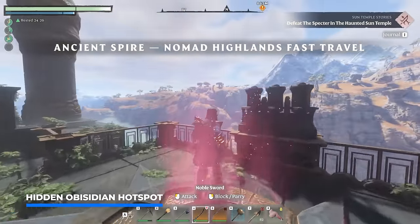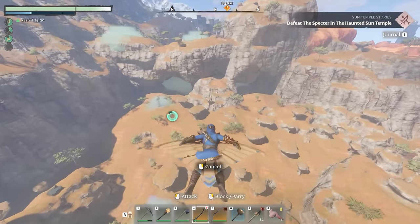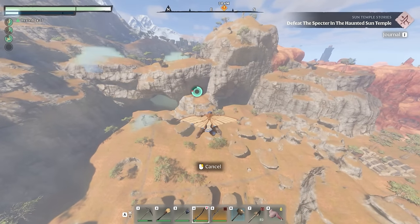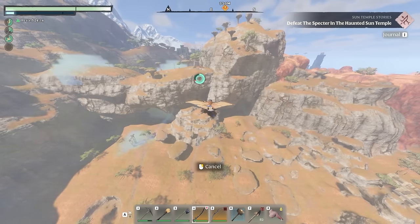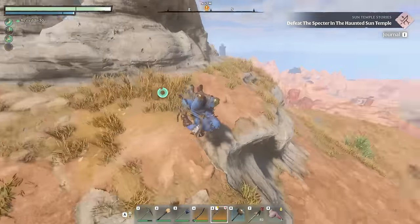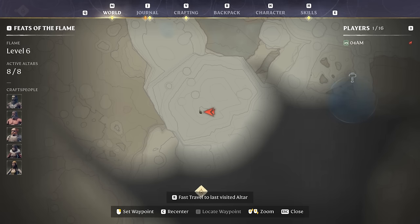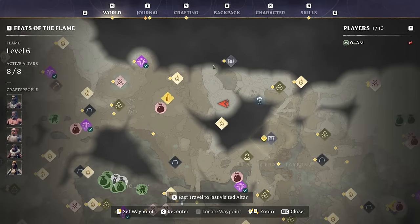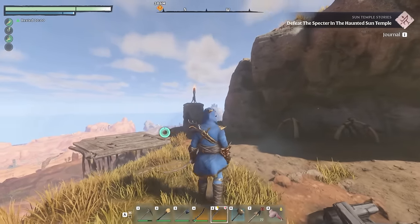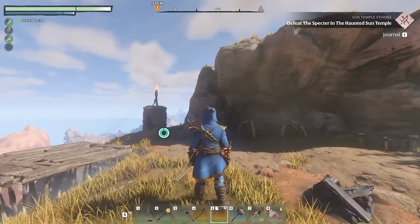After you've depleted this deposit, there are two more spots where you can get your hands on more obsidian. Save this extremely rare resource for future crafts in Enshrouded. Let's quickly travel back to the Ancient Spire Nomad Highlands and fly to the east. A quick shout out to the folks on the Enshrouded Reddit — I'm Canadian and Huggy — they basically provided us with two locations right next to each other, near a large mountain at the very top of the ark, which also leads to the Sun Temple. It's right between the Pillars of Creation and the cave.